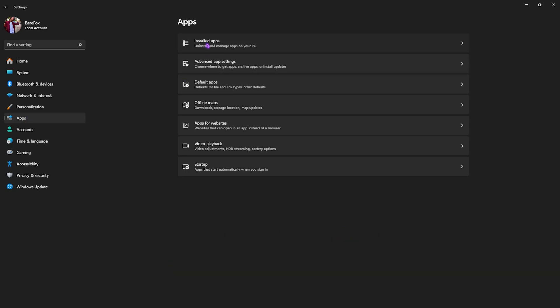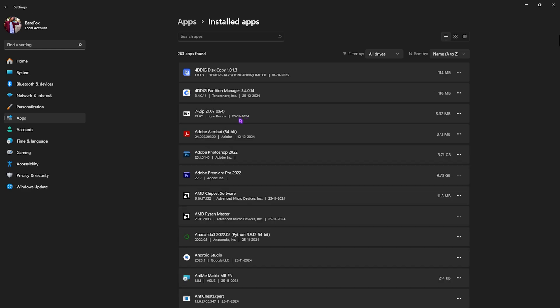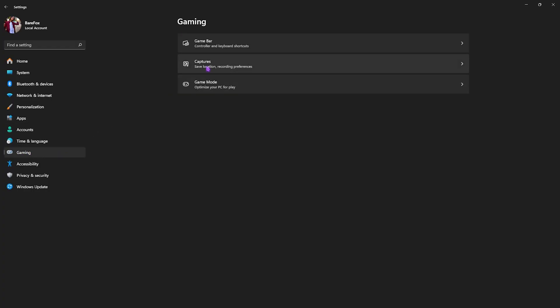Next, head down to App Settings, then to Installed Apps, and start deleting the apps you do not use frequently. These apps are consuming your storage and might be using system resources while running in the background. For example, I don't use Mini V3, so I'll simply uninstall that. Once done, click OK.